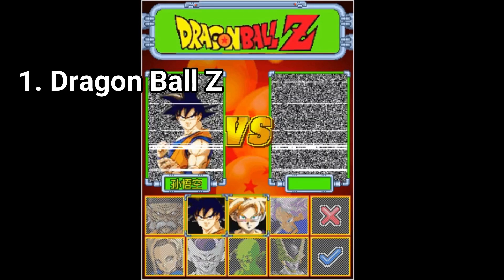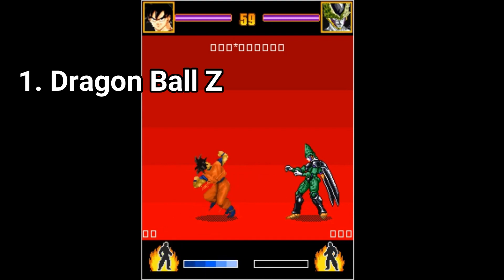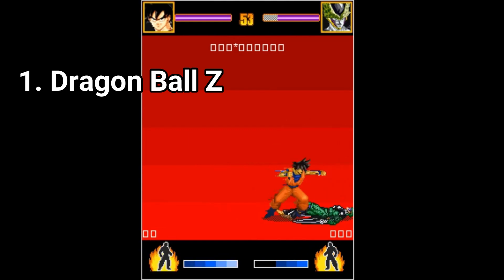The first one to present is called simply Dragon Ball Z. It looked cooler on the screenshots than when actually playing it. The controls are incredibly clunky and take a lot of the fun. Visually, it looks OK for a Java game.